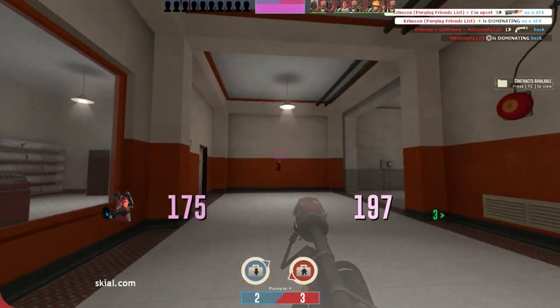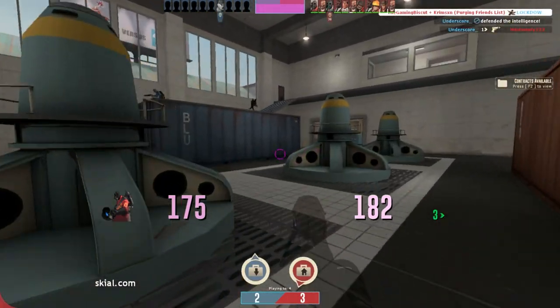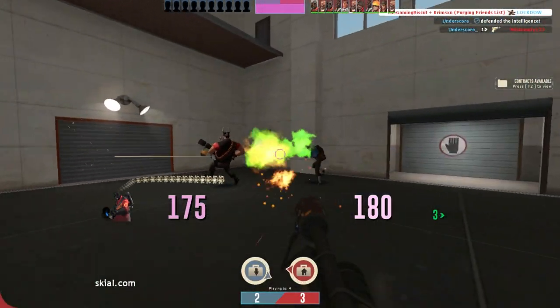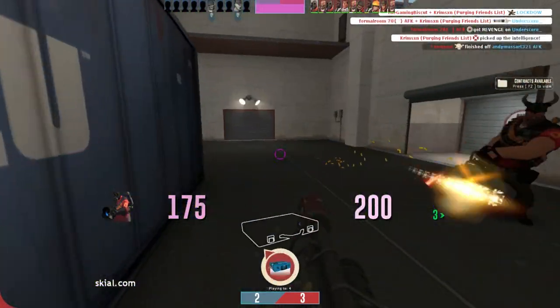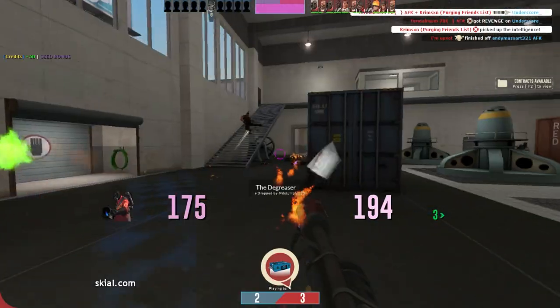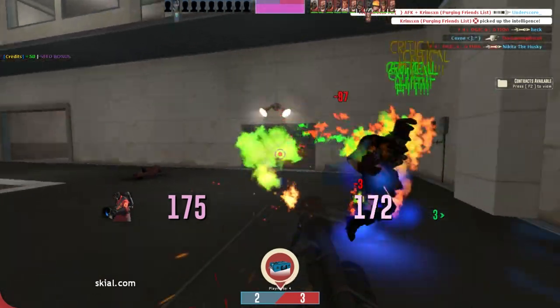Come to think of it, the 2008 Pyro update brought air blast, the Back Burner, and Turbine — so in a way, to most people this was probably the shittiest update that still affects TF2 to this very day. Jungle Inferno ain't looking so bad anymore, huh?